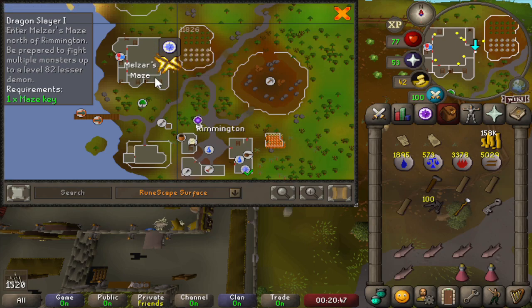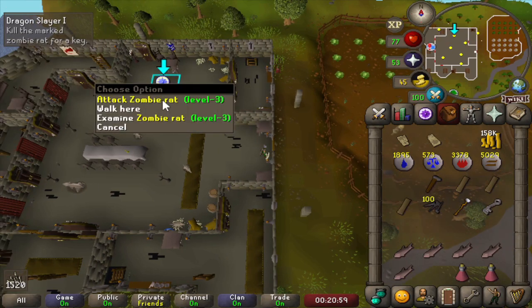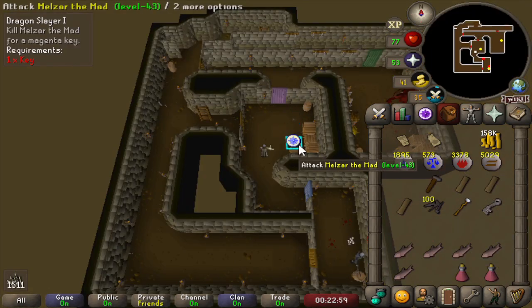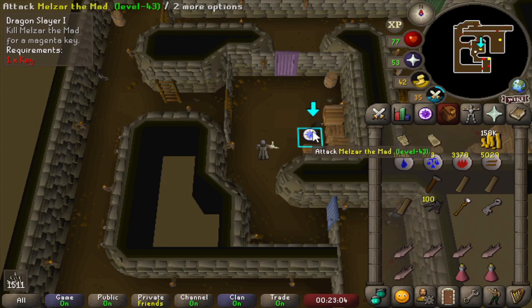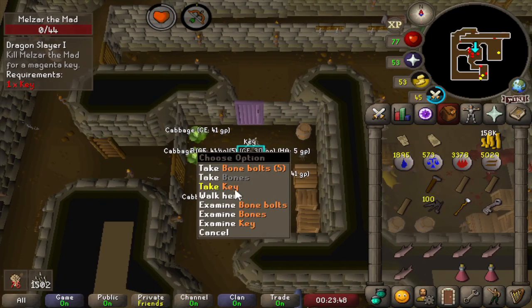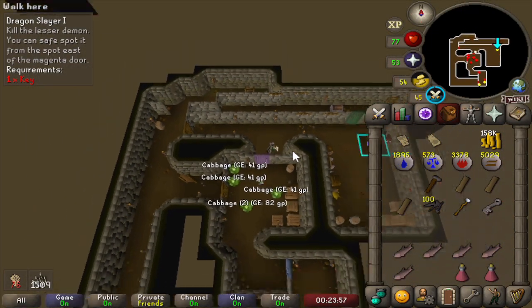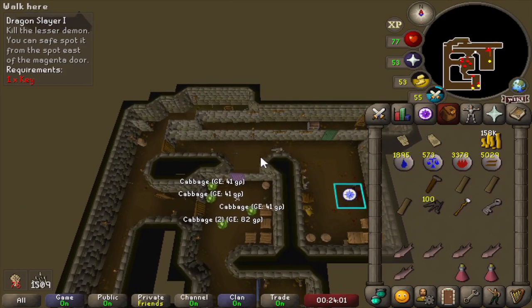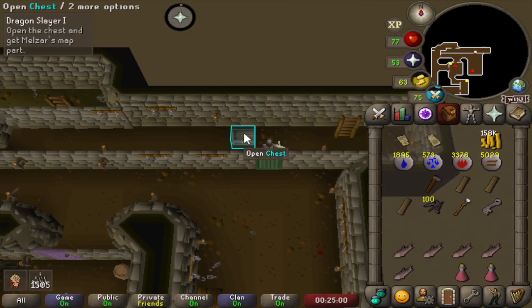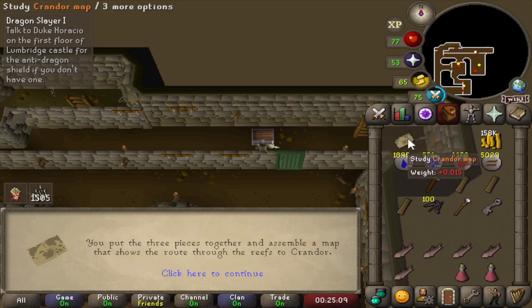For the last piece we are here at Melzar's Maze, just above Rimmington. We got the key from the guildmaster to get in, so we're going to have to solve a couple of puzzles to get to the map piece. A couple of rooms in, here we see Melzar the Mad, who is apparently still alive. But we're going to have to kill him to get to the next door. That's Melzar down, and he summoned a lot of cabbages for some reason. The last challenge will be this lesser demon, but we should be able to safe-spot it. That's the end of the maze, so let's open the chest for the last piece of the map. And we have the full Crandorian map.